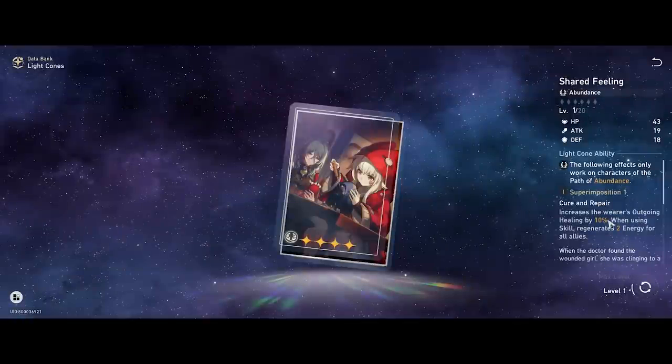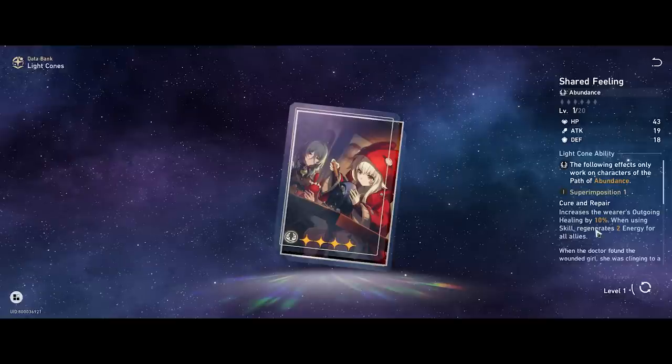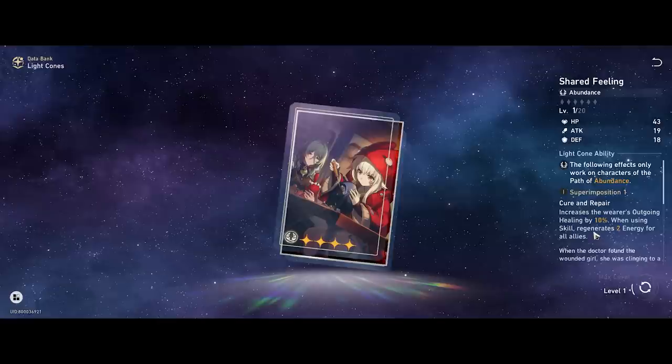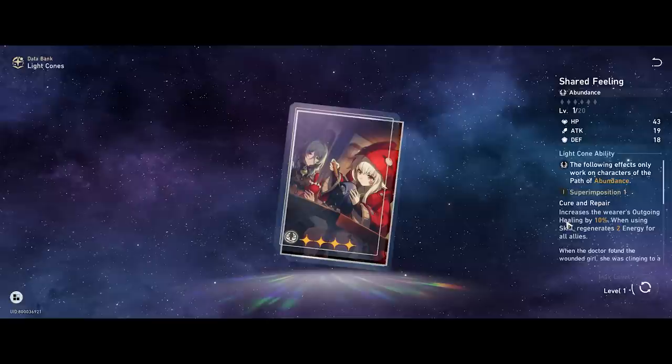Other than that, if you have Shared Feeling, it's also a decent option. When he uses a skill it regenerates 2 energy for all allies, which will probably also work for his passive 50% heal. Good amounts of energy restoration if you want it spread across a broad team, and it also gives outgoing healing bonus on the side.